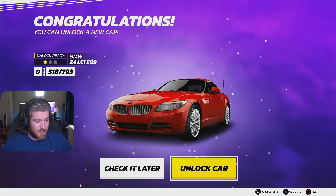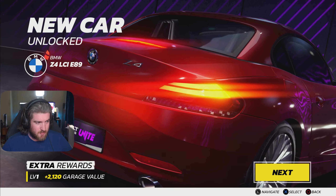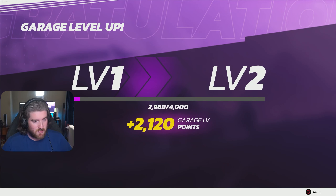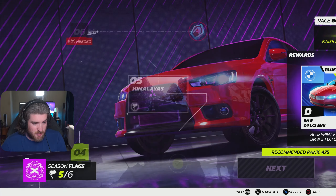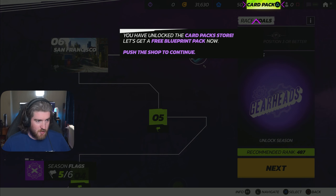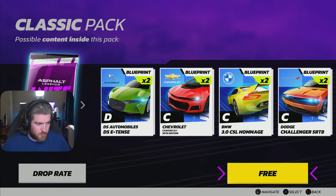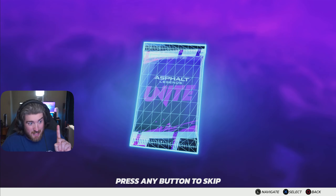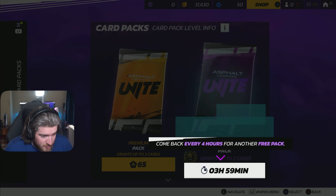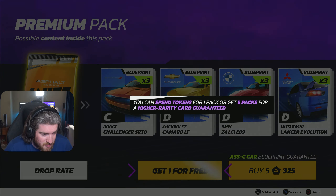You can unlock a new car - let's unlock it. Give me that BMW, baby. Our garage value goes up. So basically this is kind of like Need for Speed, where your goal is just to unlock cars and stuff. Oh, you've unlocked the card pack store. Let's get a free blueprint pack. This is their little microtransaction stuff, but it's free so I'm not going to pay them a dime. This is how these mobile guys get you, man - they just get you with so much microtransactions and money.